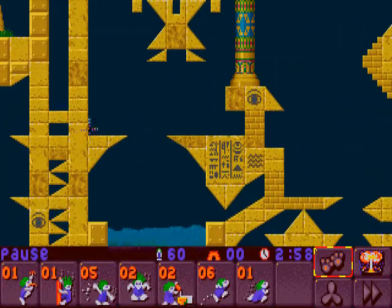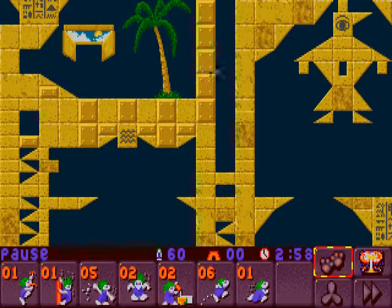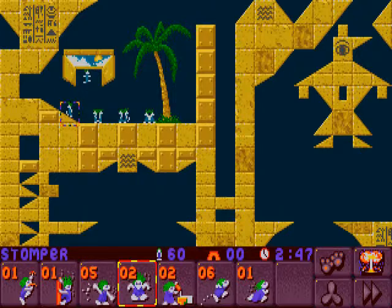There are actually one, two, and three gaps. We can't get through this because it's steel. We have to bury here, and we have only two glue pourers — we have no platformers. This is like... oh my, it is so mean. It's actually pretty simple all in all, but once again we have to nail a few things.